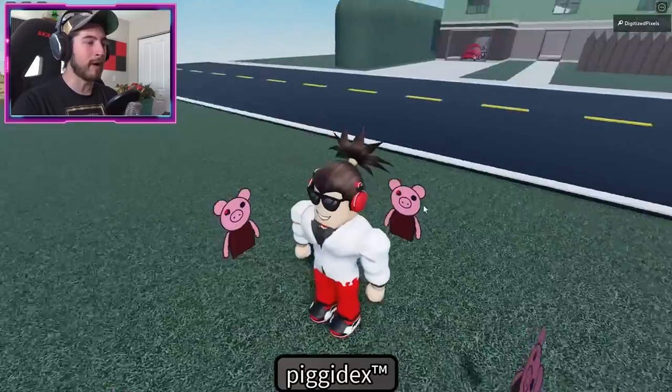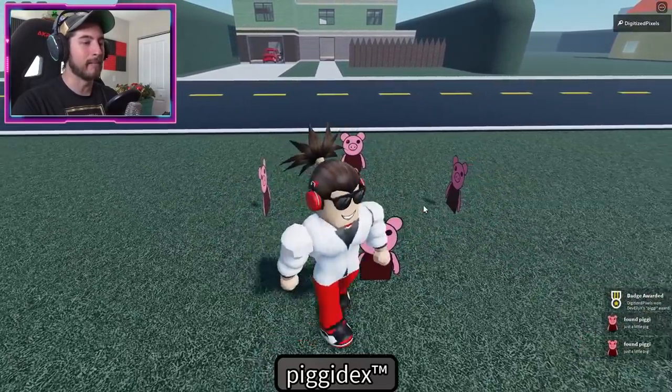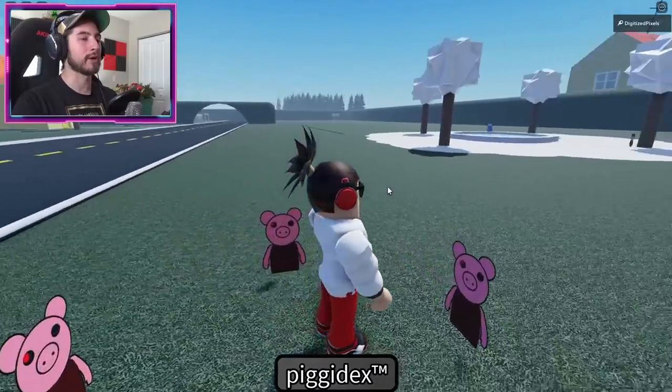The first piggy is going to be right here at the spawn, surrounded by four pigs. Bump into any of them - it does not matter. You then get the badge. Winter Piggy and Frostiggy are both going to be right over here next to the spawn.